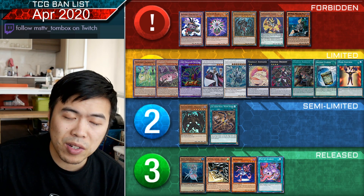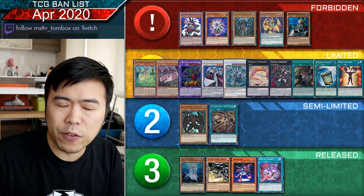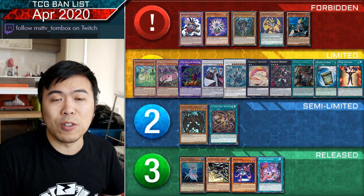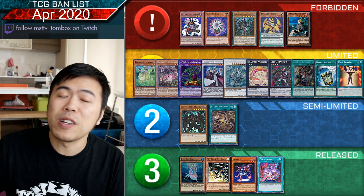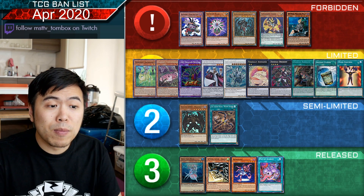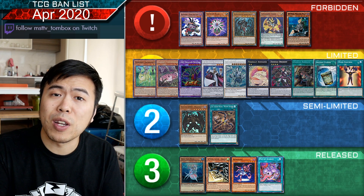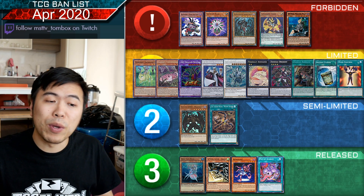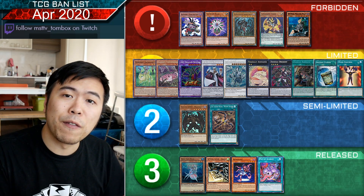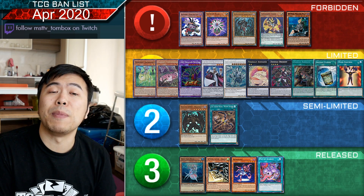Does that mean Needlefiber is not as good? Obviously it's not as good as it was, but I still think Needlefiber is a very powerful card. You still go into Desert Locust, and you still get a free summon of another card when you use it. Steam the Cloak and Glow-Up Bulb make Naturia Beast a little harder to summon. As for Destrudo, that hurts some of the Guard Dragon base decks because Destrudo is one of their combo extenders.